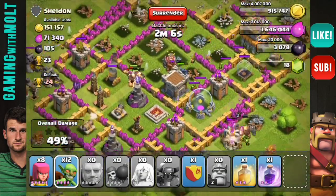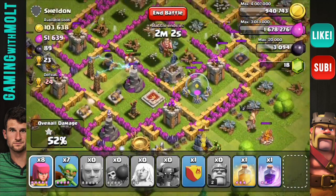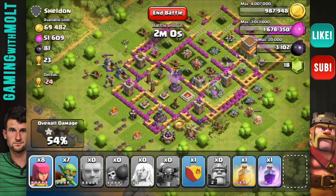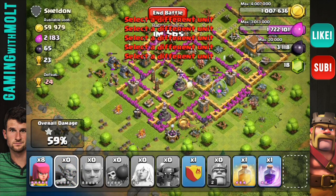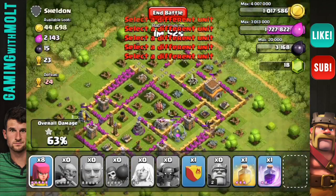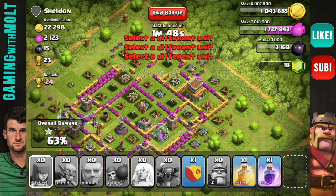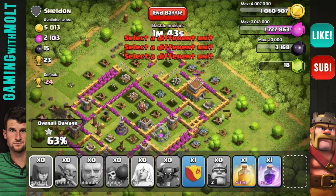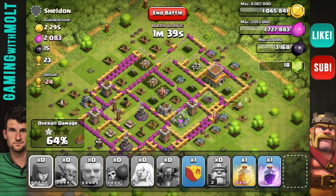I have my Barbarian King down here just messing around - I'm not too worried about him because my army camps now take a little over an hour to train, so I don't really mind if he gets killed. As you can see, my PEKKA just went down there in the middle and the rest of my troops are working their way around. I'm dropping some archers up there to get rid of that cannon.